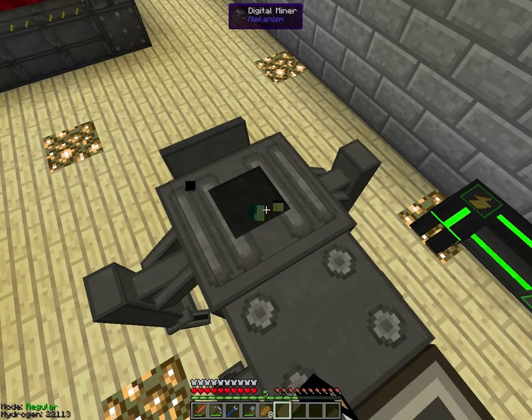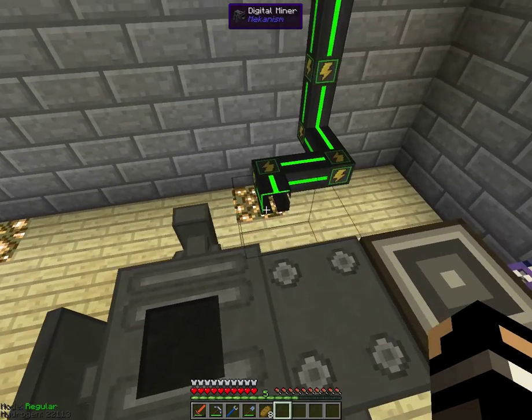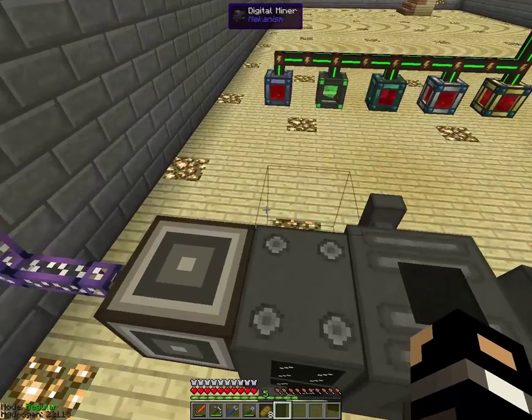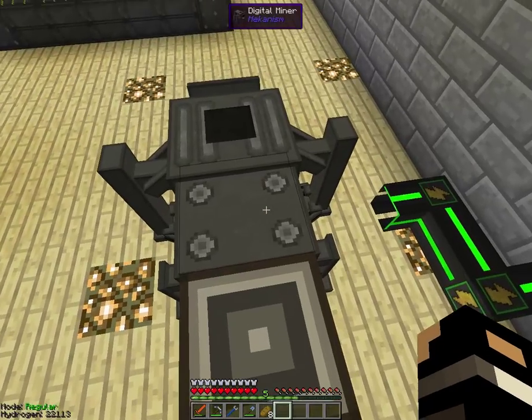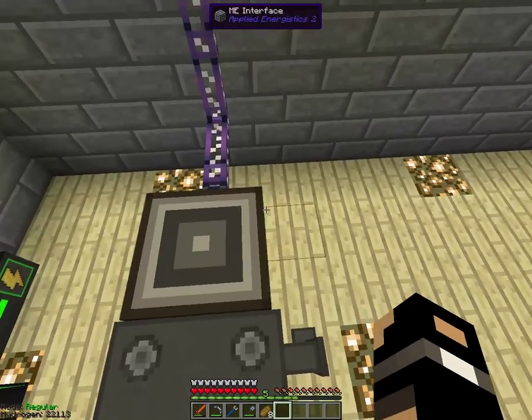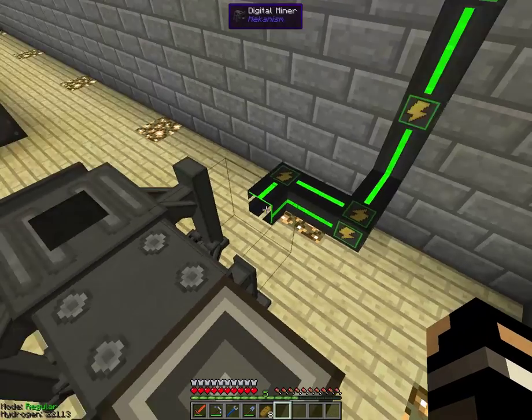It's kind of like an ender thing. What I have now is I have the power going in here — doesn't matter where the power goes. I have an ME interface which allows it to go into the computer. This is the output, this is all the stuff, this gets stored. And of course this goes to my computer, so it's online.